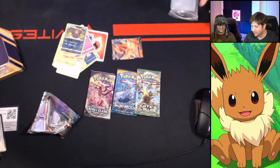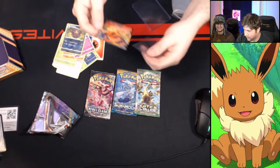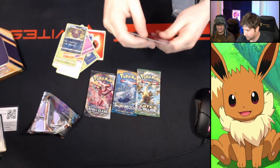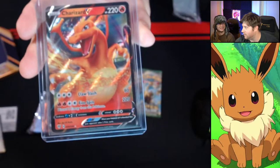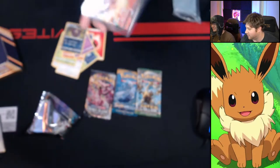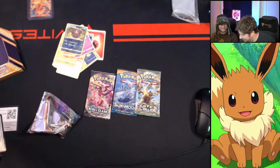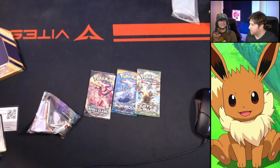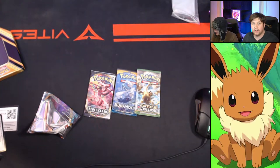Right off the bat. It was the only one up front at Target, and we got Darkness Ablaze Charizard. He's getting that sleeve treatment right there, going right into the hard case. That is a fresh looking Charizard V. Congrats man, that is your card. That is a fancy, fancy pull. Hopefully one day I'll pull one of my own, but I'm happy to see you pull that. He's going to be on the market, up on eBay — that's fantastic.